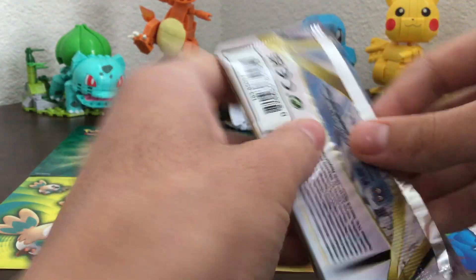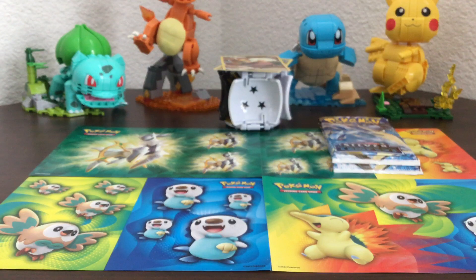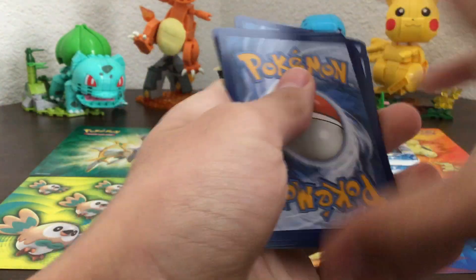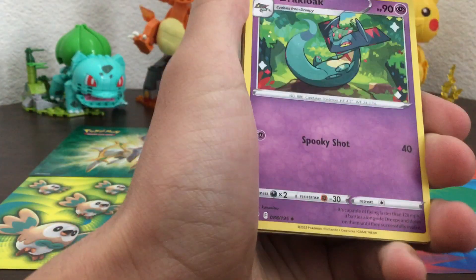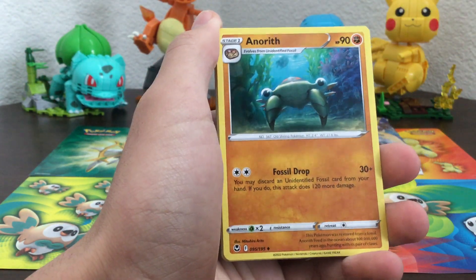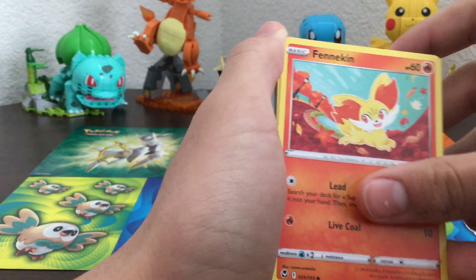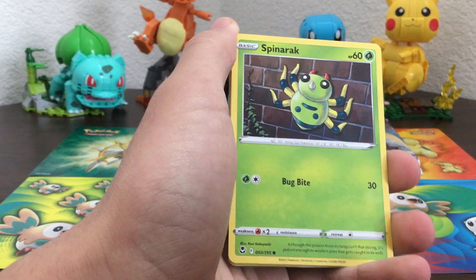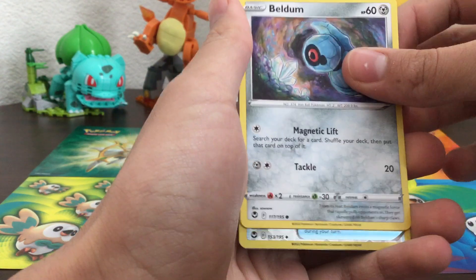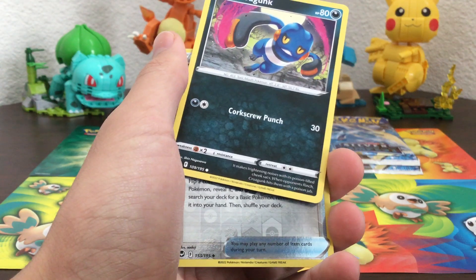So far we've only gotten two pulls — one Trainer Gallery and one holo — but hopefully we can get a V at least. At the end I'm doing a summary of all my cool cards collected. I only started collecting since October 2022 — it's 2023 now. Leigha Bell Dump is new, Croagunk.